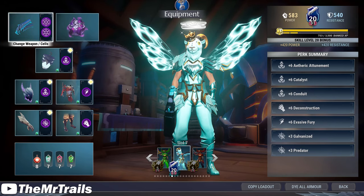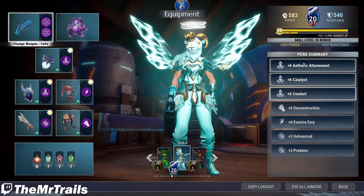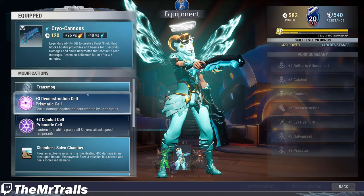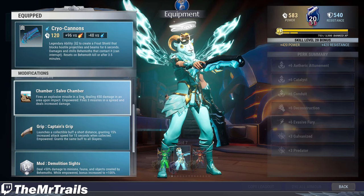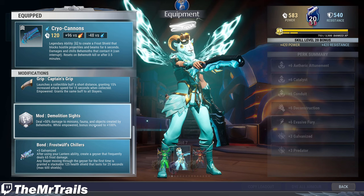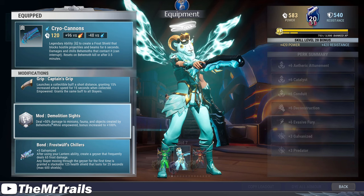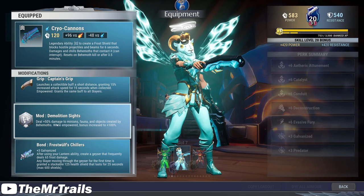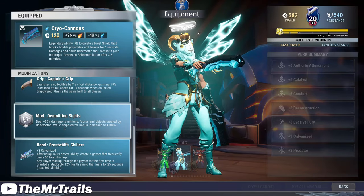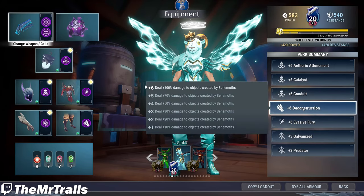Let me go to the build I'll be using. It's not 100% necessary, but there is thinking behind everything here. We have the Urska Repeaters with Deconstruction and Conduit inside, Salvo Chamber, Captain's Grip, Demolition Sites as the mod — that's the most important part — and the Frost Wolf Bond with Galvanize. Demolition Sites is the biggest thing here because it gives 50 damage to minions, fauna, and objects created by behemoths, and 100% when empowered.